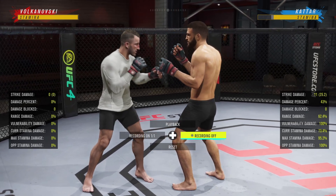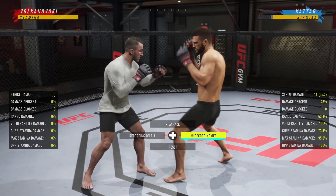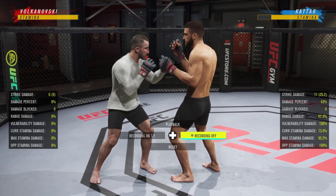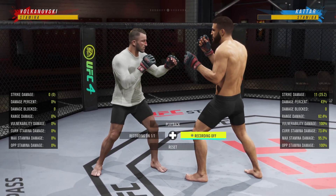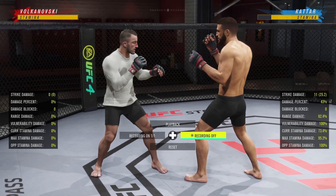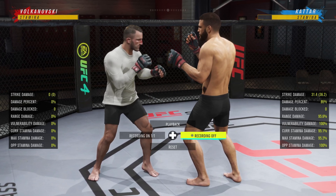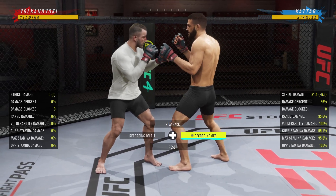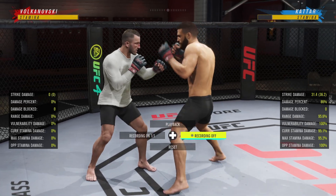The last combo — probably the most well-known, a lot of people call it the 'wombo combo' — is straight, lead hook, uppercut. It's pretty much a guaranteed rock if you can land all three strikes. Very good mix-up.